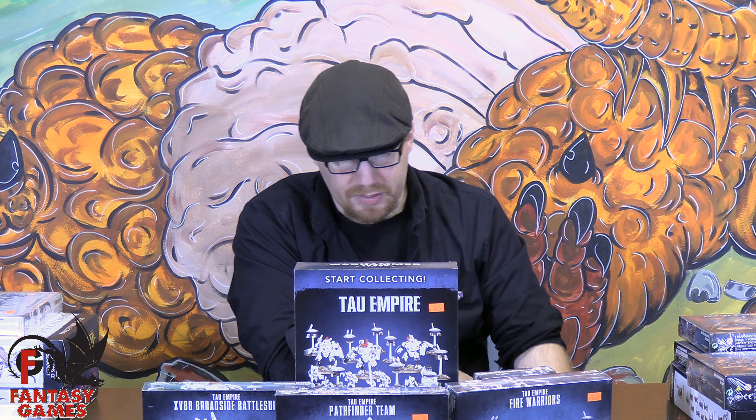One of the other things we're going to bring to the table is our pathfinders. They're the ones that are going to marker light everything on the battlefield for you. I've also kitted them out with two rail rifles, just to give them that little extra punch. Marker lights are pretty much the most important thing in your Tau army because they're going to be giving you rerolls to hit and better ballistic skill if you get enough on them. You're going to need them if you want to focus fire on anything. The problem is that the things that have them are usually either marker drones or pathfinders, neither of which are particularly survivable.